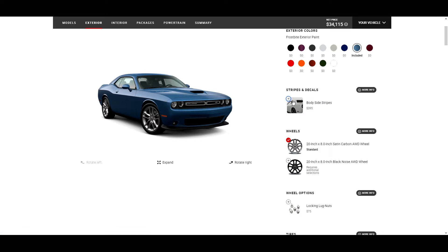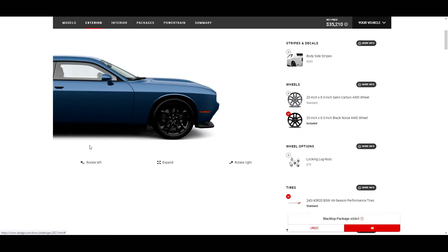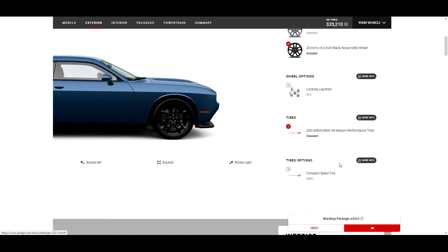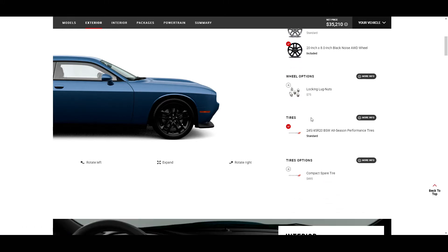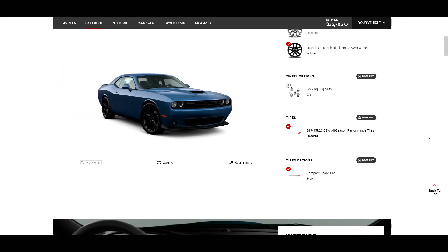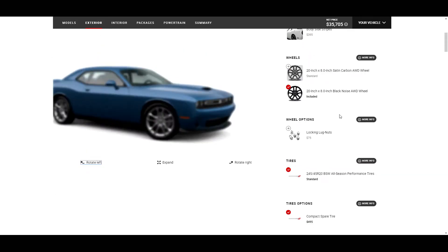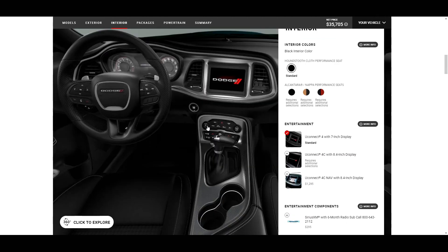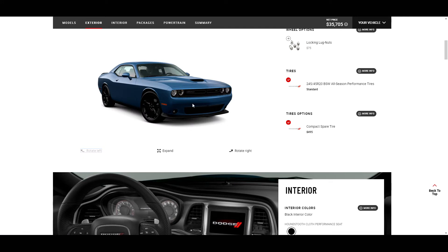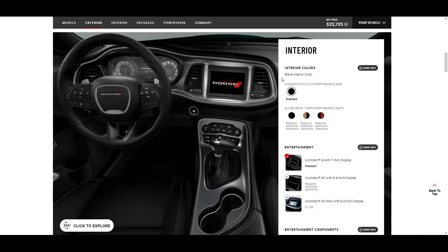That thin of a body stripe is terrible - I can't stand that. But there we go, that looks a little better. Lug nut options, all-season performance tires, compact spare - we definitely want a compact spare. Now we have the interior, not too many options exterior-wise, which is fine because it's just going to be a regular around-town daily driver kind of car.